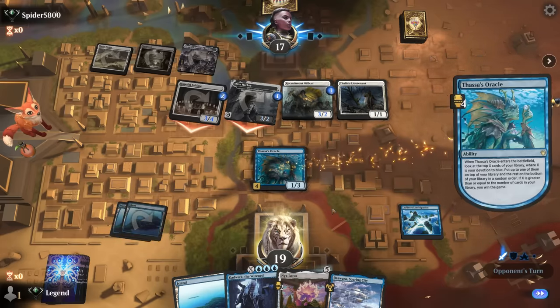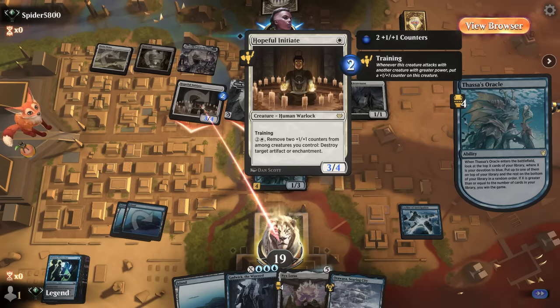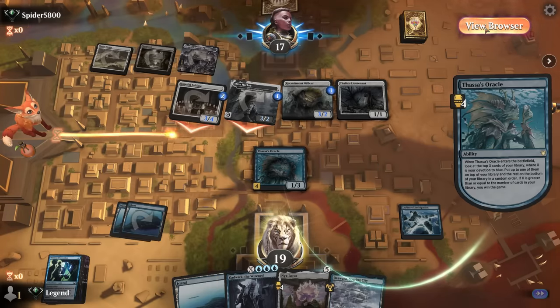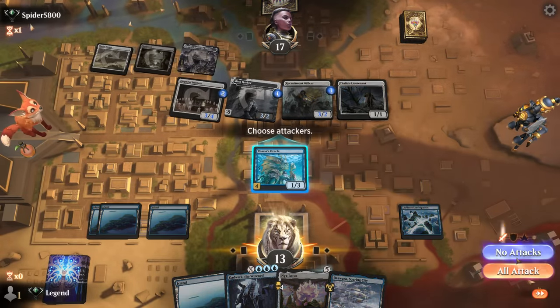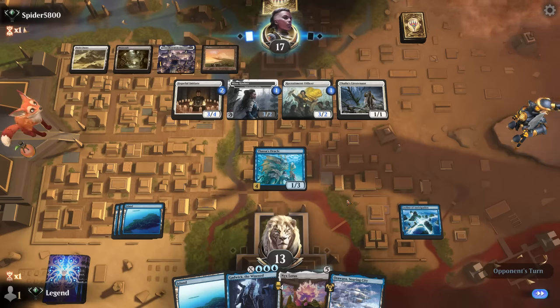I can still play Oracle and set up my next draw. Witness Protection costs two with Thalia — it shrinks Thalia a little bit, but I might have to hit the Initiate which would blow up my stuff. I think this game's over. Gadwick is just a 3/3, also not the biggest blocker. How do we win this — probably by stemming the bleeding. I don't have time to set up a big Gadwick card draw. If we draw Nykthos I can draw one card off Gadwick. I don't think Witness Protection is good enough. No Nykthos, so now we're just looking at a 3/3 Gadwick at instant speed. Mutavault gets activated — nope.